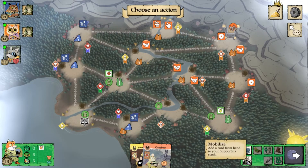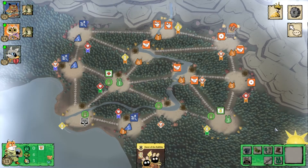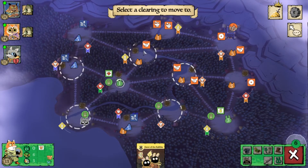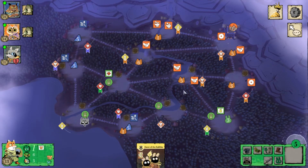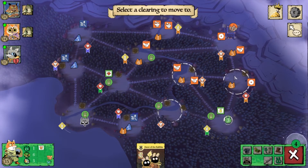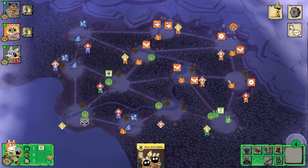I don't really recommend going for more than two bases. First, you're going to spread yourself thin and get punished if your bases aren't well defended. You only have a limited 10 meeples to distribute between your warriors and officers. If you've got three bases, it's either you don't have enough officers or your base is poorly defended — so you're going to get punished, especially mid-game when you have a lot of supporters in your pile. It's going to make you very easily punishable.